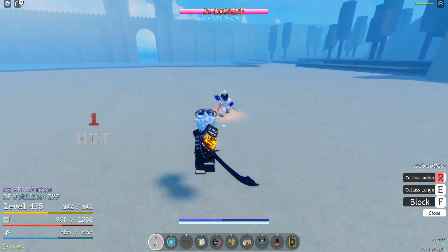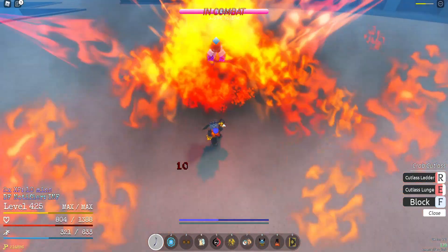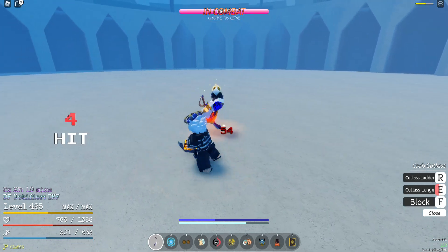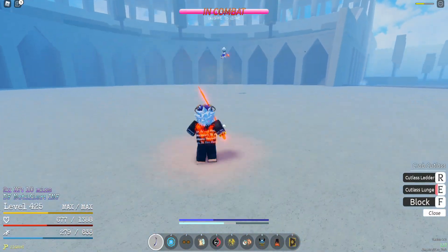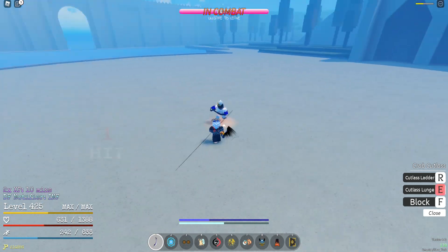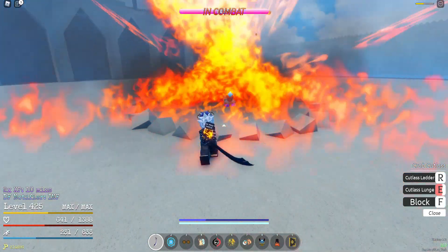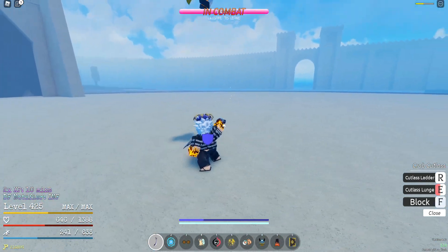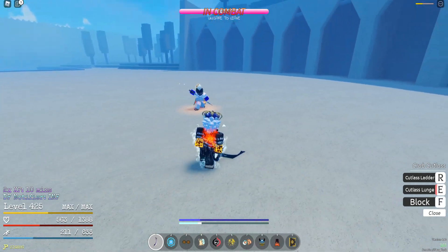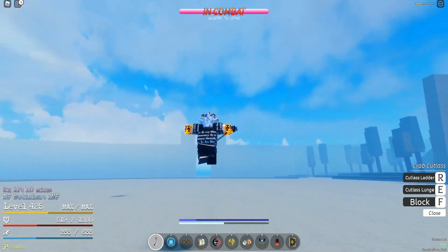Okay, I'm gonna save my ultimate here — I want to end him in style. I don't want to get flame-pillared. He has no animations up, so let's hold block here. He might throw out something — oh nice, there it is. He keeps blocking. I did not mean to use that. He might have flame pillar up — yep, he keeps missing it though. Stop jumping around — I guess that's meta, you kind of just jump around like a bunny rabbit in GPO. I gotta wait for my lunge to come back up.